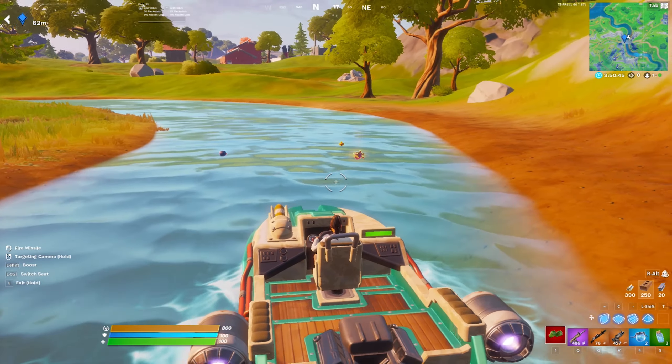For the fourth drop spot we have Homie Hills. This spot is really good for solos and trios because it has enough loot for a trio and more than enough as a solo. There's a rift to the west of the main house and cars to the east, so you can easily get max wood, brick, and metal walking out of here. Get in that rift and rotate to zone — you can even push Doom's Domain or avoid fights and play for end game.